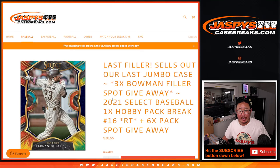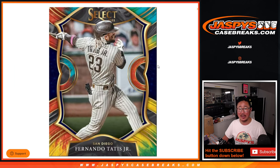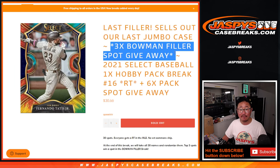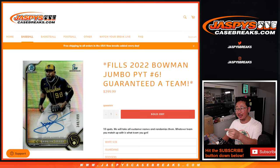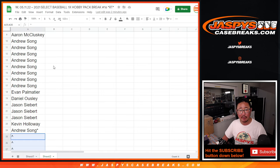Hi everyone. Joe for Jaspi's CaseBreaks.com coming at you with 2021 Panini Select Baseball Hobby Pack number 16. We've got three different things happening here: six pack spots being given away, then we're going to do the break itself, then we're going to give away the final three spots, and that will unlock the jumbo break coming up. Big thanks to everybody here for making it happen.